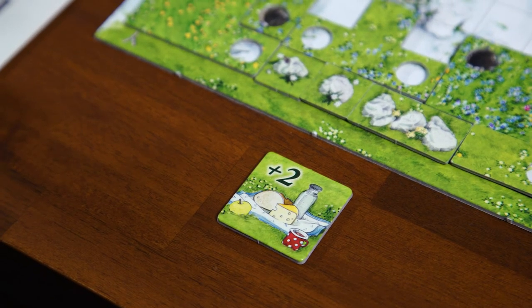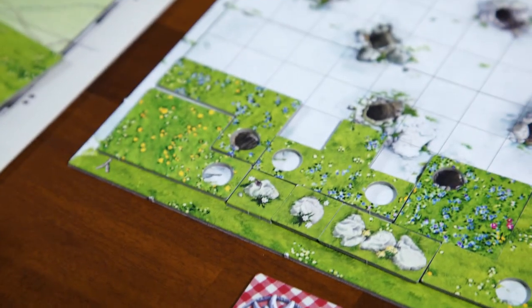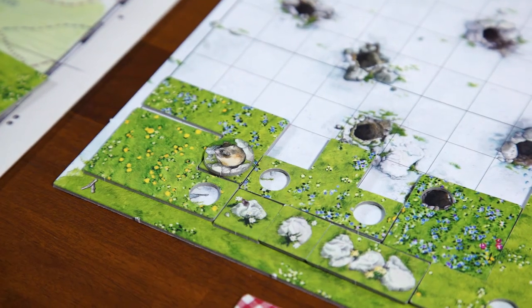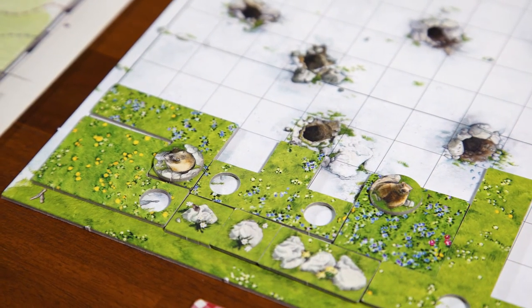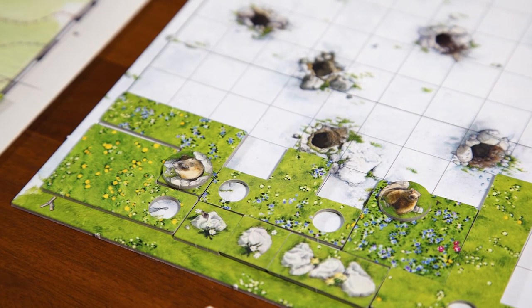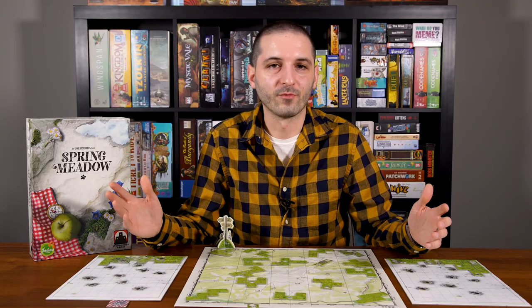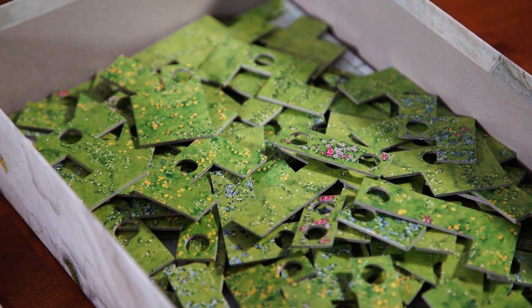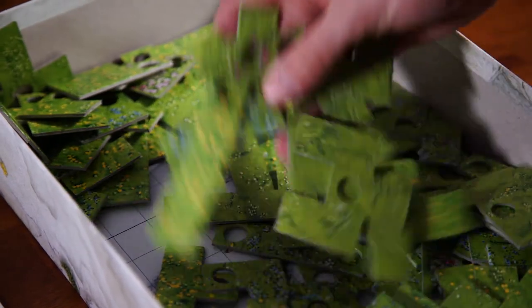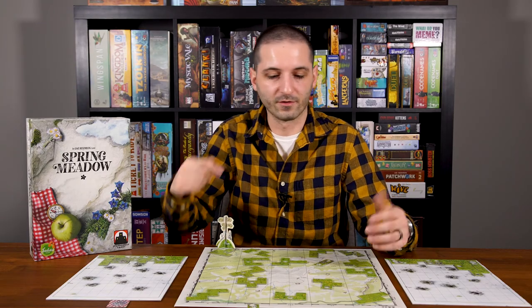The player who wins the scoring round earns one of these Edelweiss hiking pins, but they must also cover all of their cleared burrows with marmot tiles. This means you won't be able to score those cleared burrows again in future rounds, and it'll often interrupt your chain of holes, reducing the rocks you get later. Once the winner is determined, refill all empty spaces on the board with new polyomino tiles, then continue with whoever's turn it should have been, proceeding clockwise until the next scoring round. The first player to earn two pins wins the game.